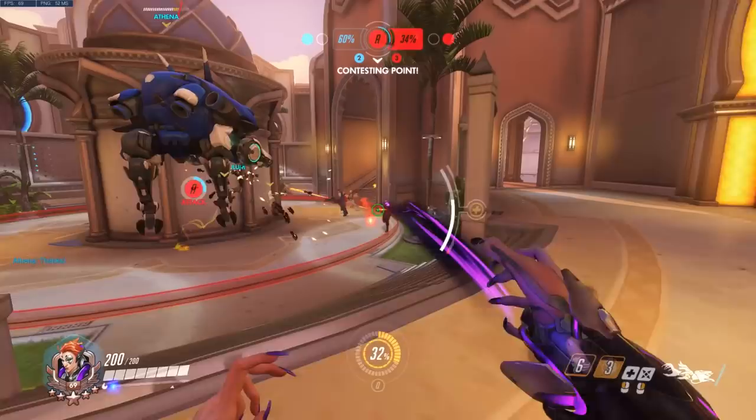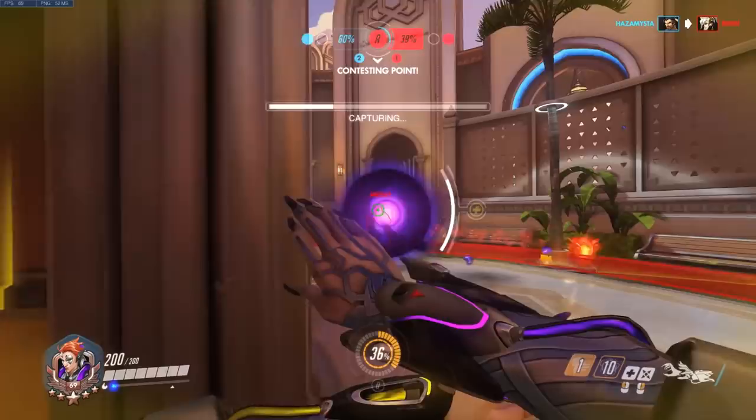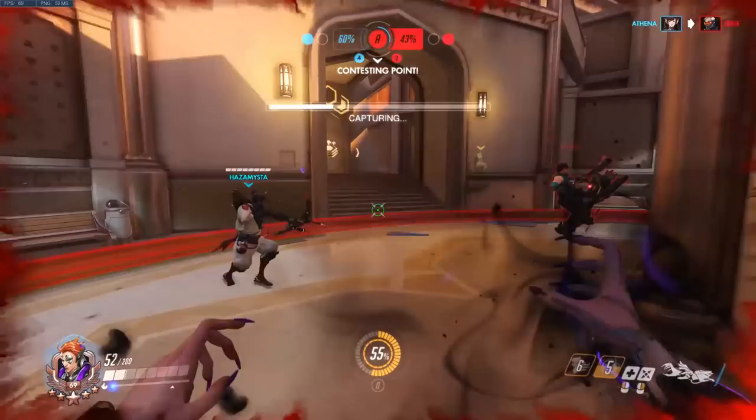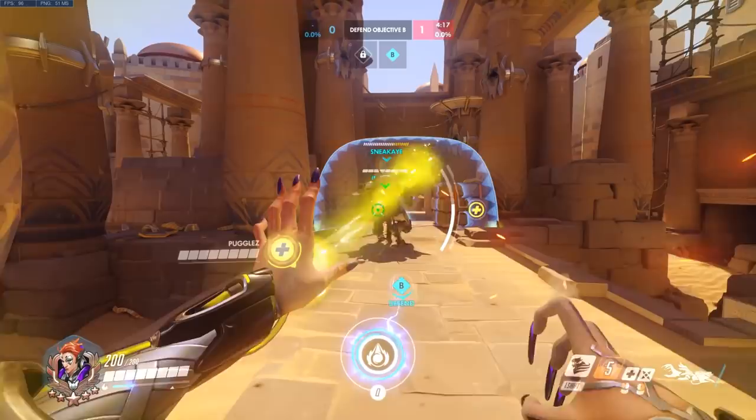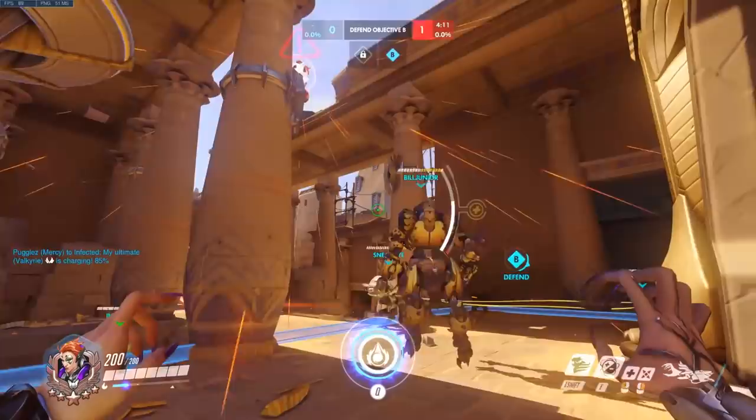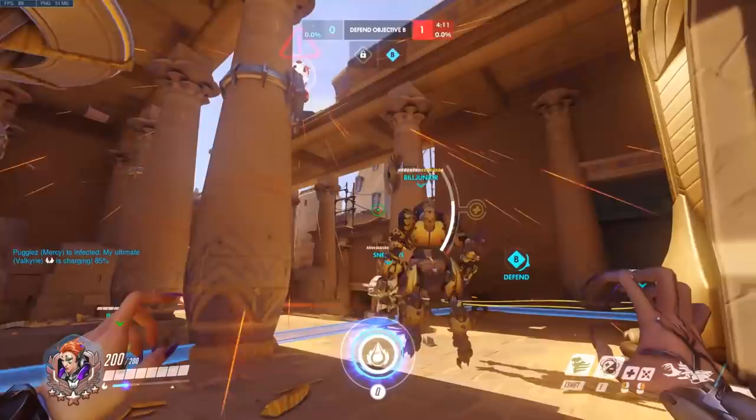Your right click has a range of 21 meters, meaning that you shouldn't be afraid to challenge a Widowmaker, Pharah, or anyone else who has a heavy incentive to stay away from you. Let your healers take the health packs so they can stay alive. If D.Va decides to self destruct, a well timed fade will leave that ultimate more useless than expected. This concludes the guide on how to get good at Moira.